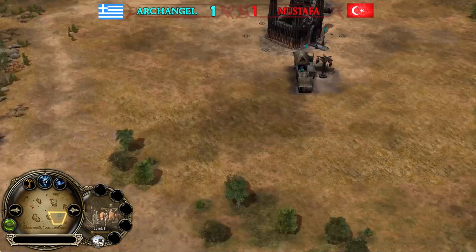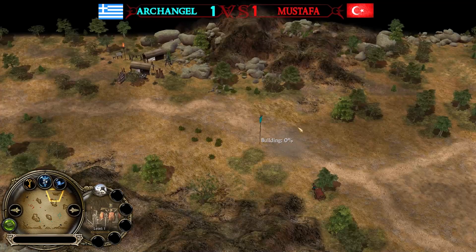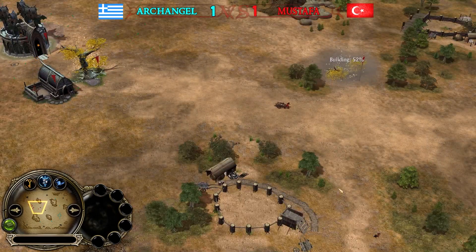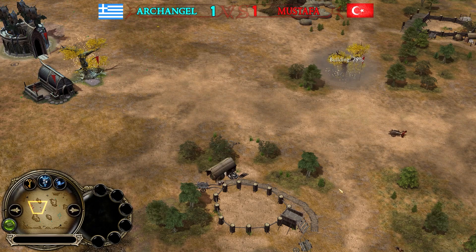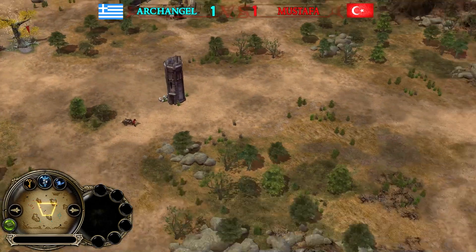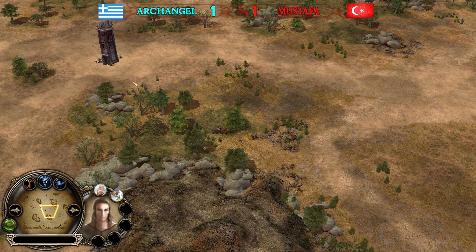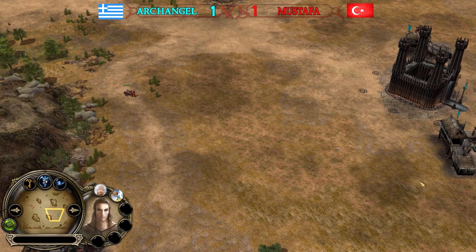Slaughterhouse, slaughterhouse, slaughterhouse — four slaughterhouses coming up for the Mordor player. He might rush a Nazgûl. Slaughterhouse number five, number six — what is going on? Six slaughterhouses! That's crazy. It's going to be a Nazgûl rush — something we're seeing more and more often. Is Archangel going to put archers inside the jeans — Lorien archers inside the trees?